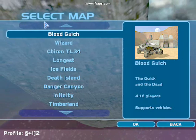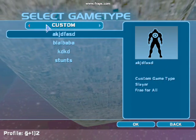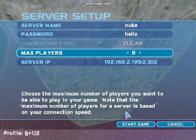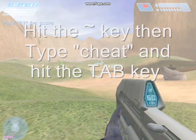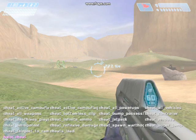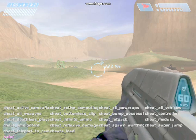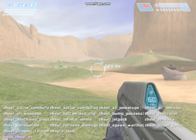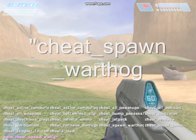Now open up Halo CE — not Halo, Halo CE. You'll notice all your multiplayer options are gone; you can get a thing on halomaps.org that lets you use this online too, since it gets past the cheat restriction. Start up a server normally on the one labeled LAN. Hit the tilde key to open the console. If you type just 'cheat' into the console and hit Tab, it'll show you all the different cheats available.